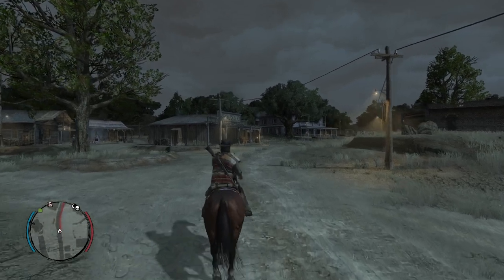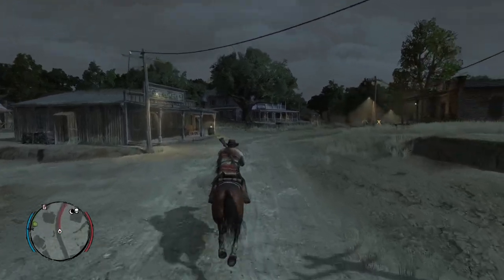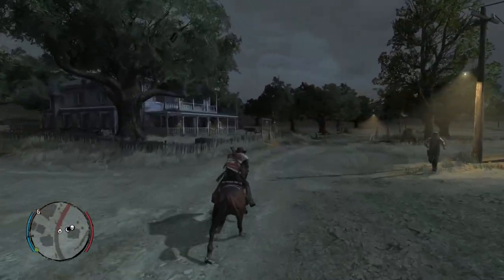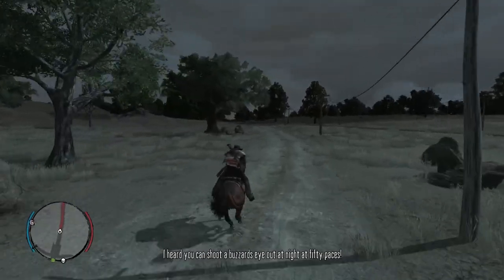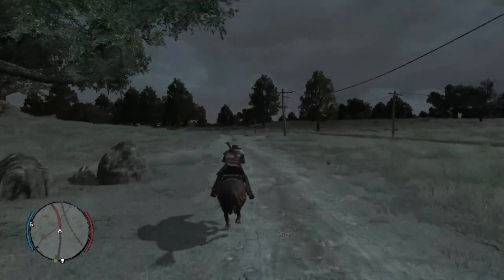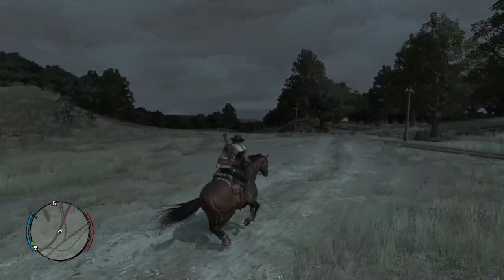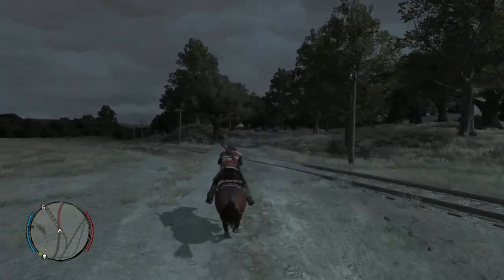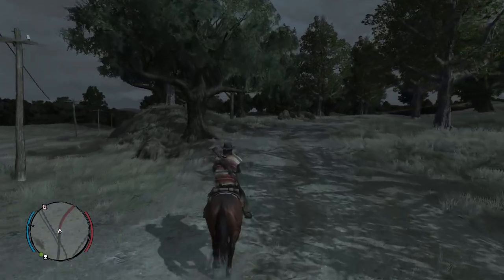Welcome back to the channel, here with another part of this Red Dead Redemption walkthrough. In the last part, very eventful - we finally caught Javier Escuela and Bill Williamson, and finished our part in Mexico.